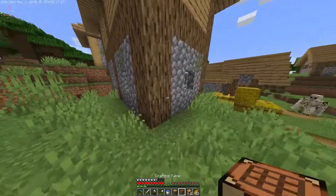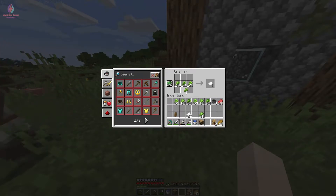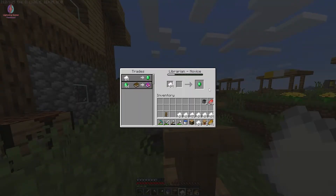Not a bad deal actually. I will make some paper from my sugarcane. Now we have a lot of paper. He will trade emerald for it. We just completed our next advancement — that is just amazing!